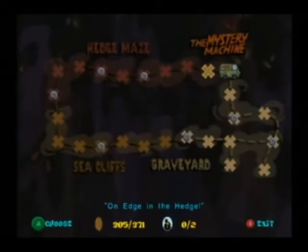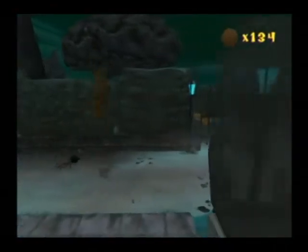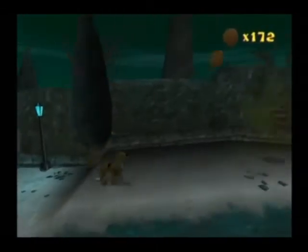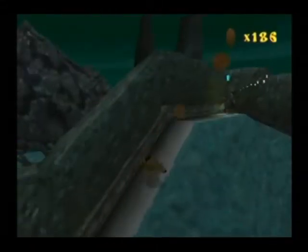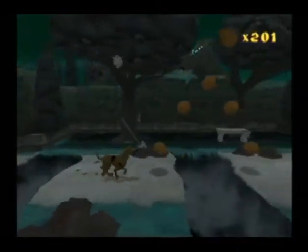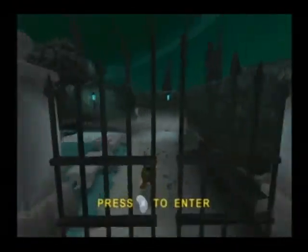The first area here is On Edge in the Hedge, Parts 1-4. In Part 1, you go through, squash two spiders, jump over a gap, and hop on two moving tables. Two werewolves will try to ambush you, and there's a witch on top of the hill. Then you avoid the zombie, jump over a few gaps, avoid another werewolf, and the exit gate is right there.